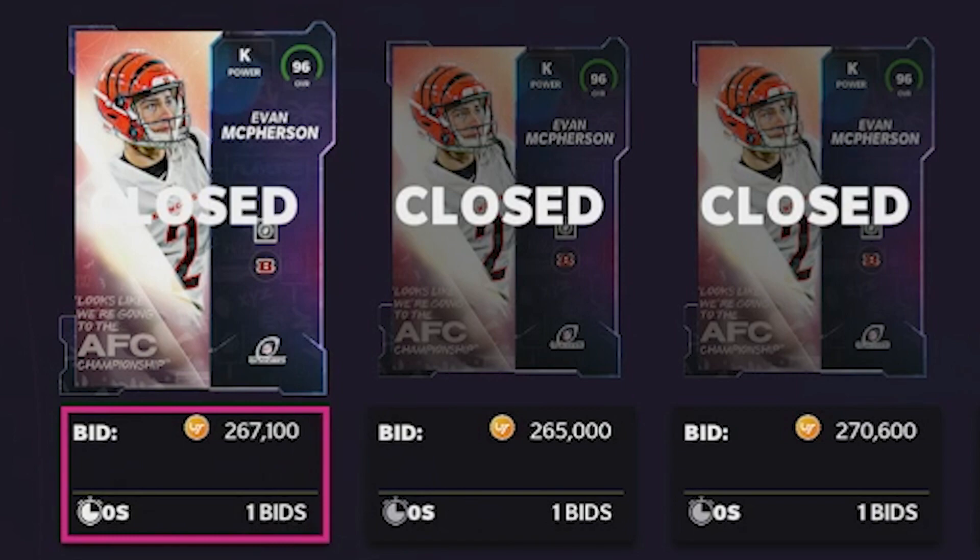Looking at the auction screen, there are three Evan McPhersons that sold in the 265k to 270k range. Taking all of those after tax, then subtracting how much we spent on the sets, leaves us 183,000 coins in the hole. So right now we need to make 183,000 coins back.